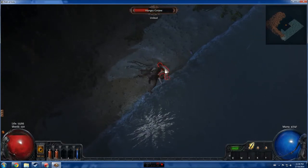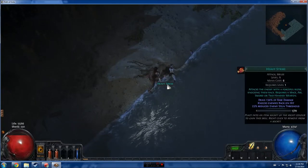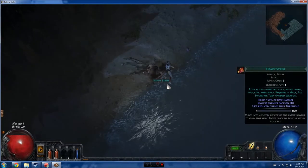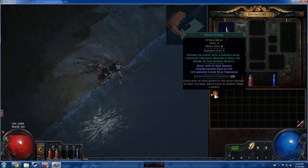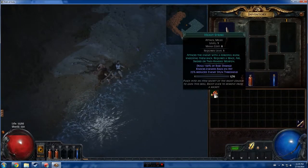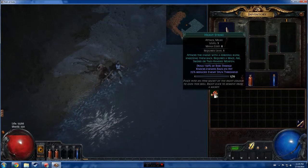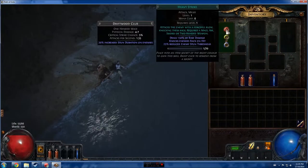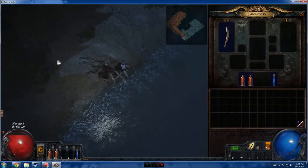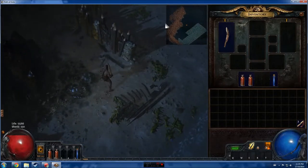Pretty much just right-click to kill him. He goes down, he gives us this orb. Press I to open our inventory — we got a heavy strike gem. It's a red gem, deals 150% of base damage, knocks enemies back on hit. Beggars can't be choosers, so we've got to use it. Let's go see what else we can do.